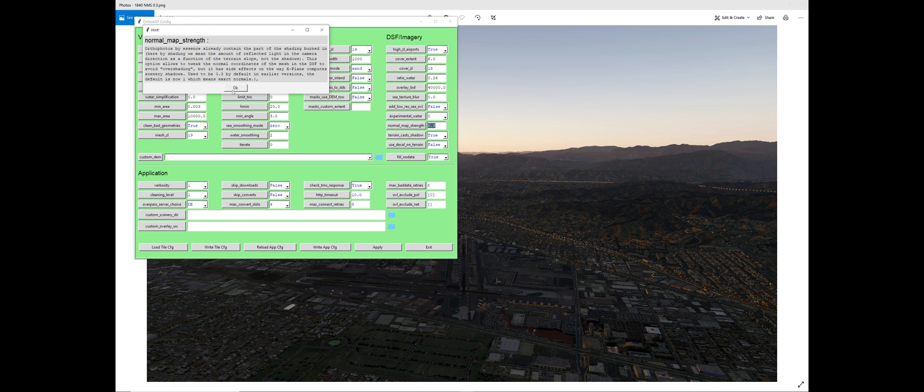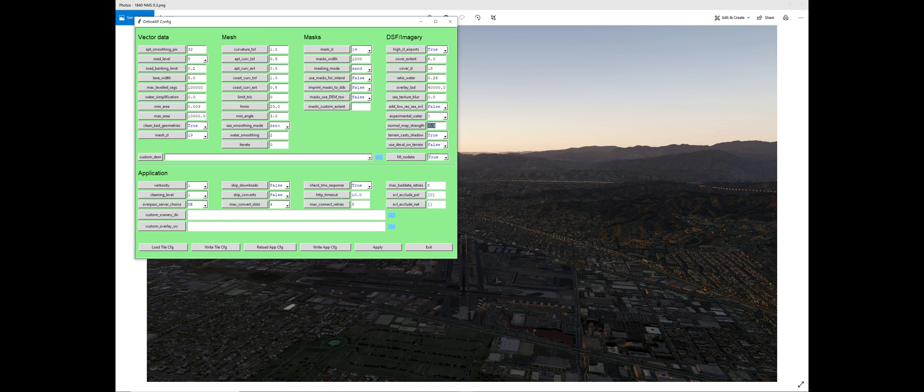So what I did was I just took my exact tiles with the DDS files — the already-built imagery — and re-ran them. I would load the tile, then reapply, and it would show the default of 0.3 loading in. So I would just switch it back to 1.0, apply, and then essentially run the tile.